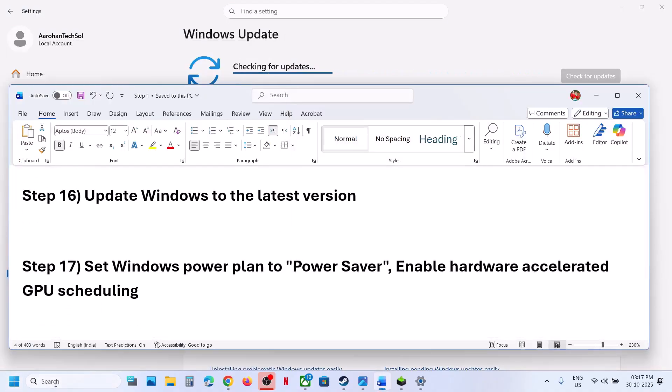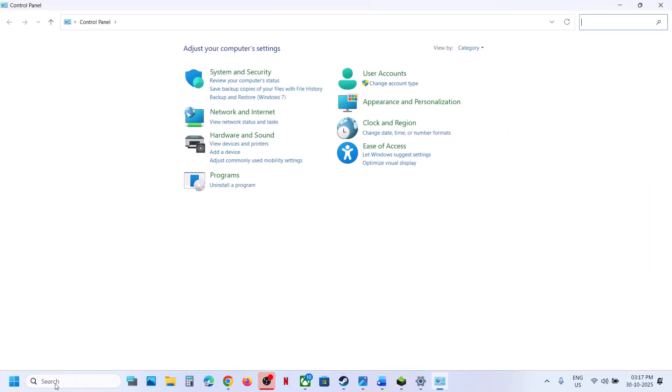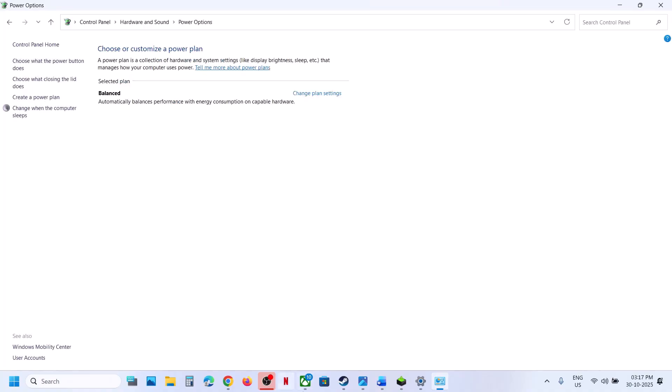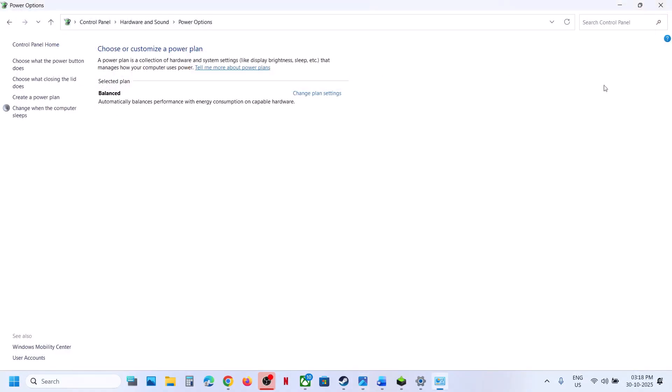Try changing the power mode. Type in Control Panel in the Windows search box, click on Control Panel, go to Hardware and Sound, then Power Options. If you have a Power Saver option, select it and relaunch the game to check. You can also try Balanced or High Performance mode — but try Power Saver first, relaunch the game, and check.